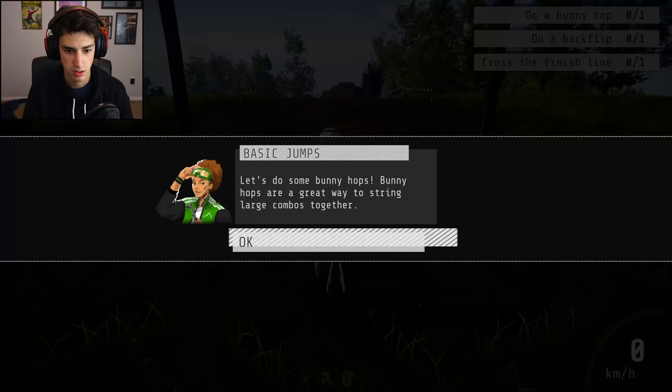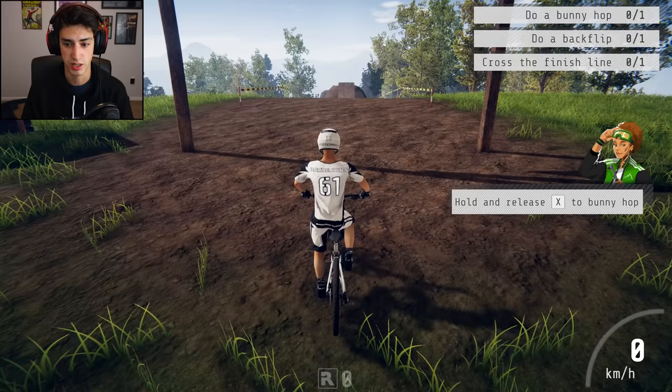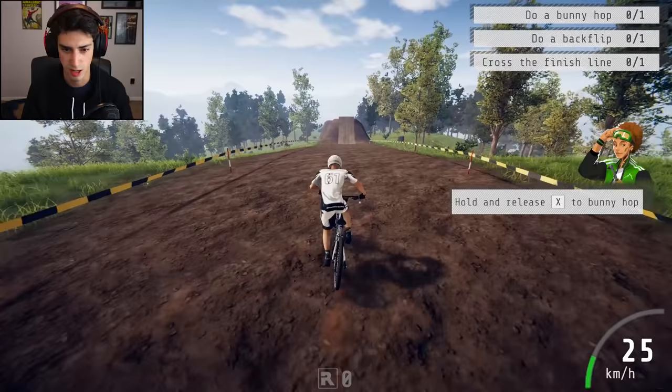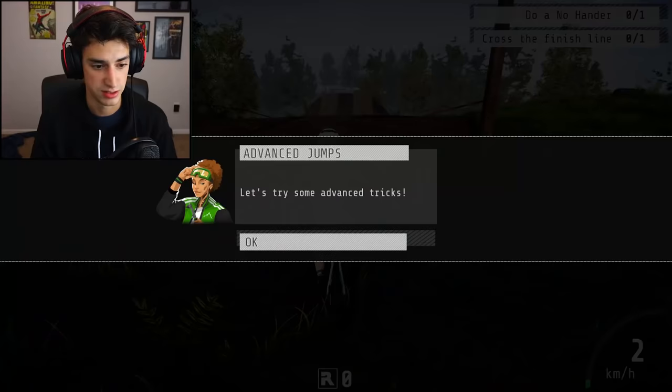Let's do some bunny hops. Bunny hops are a great way to string together a large combo. Can I talk? Bunny hops, let's do this. Hold and release X to bunny hop. Okay. Oh, that is a bunny hop right there, dude. Do a backflip. First try across the finish line. I don't think I can do that. Nevermind. I did it.